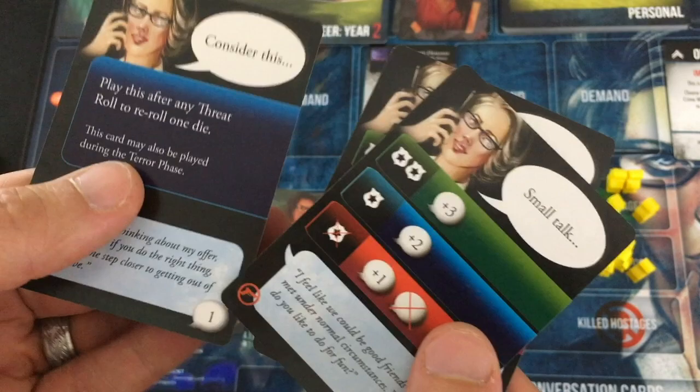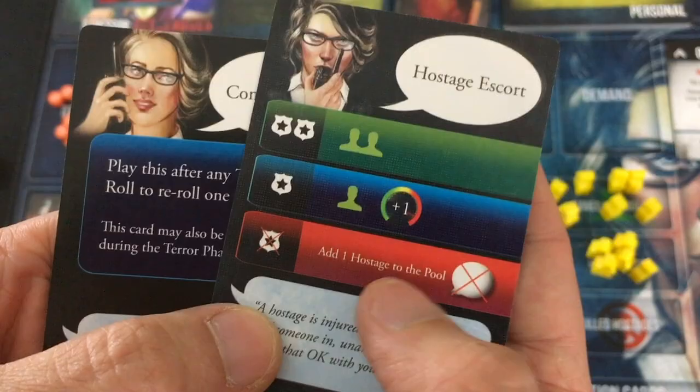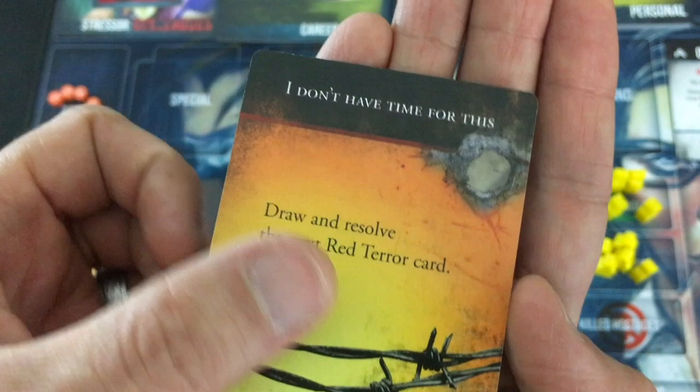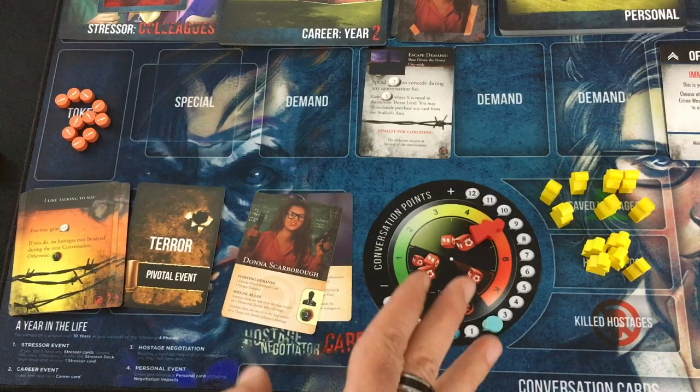Going into my next turn, I'm going to play Keep Cool for one conversation point, Keep Consider This, and roll for Small Talk — back to two dice, which seems so sad. But I got it, so that's three overall. Let's spend them on Hostage Escort. I also get back all four of my zero-cost cards, so a decent hand again. We only have two terror cards left. I Like Talking To You again — gain two points but I can't save hostages. That's okay — let's build up for one final turn to just clean everything up.